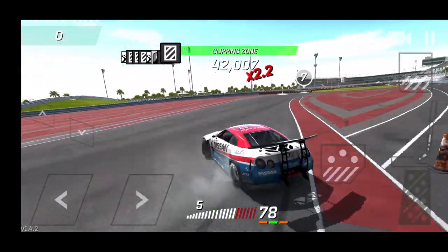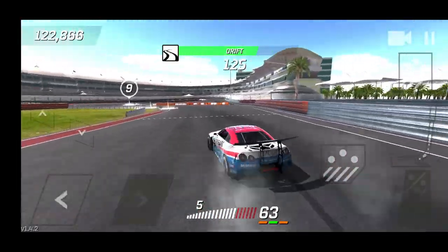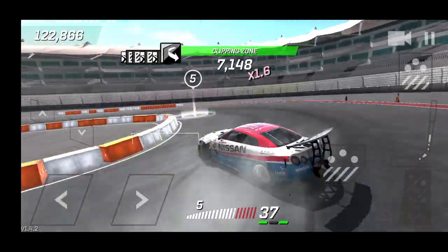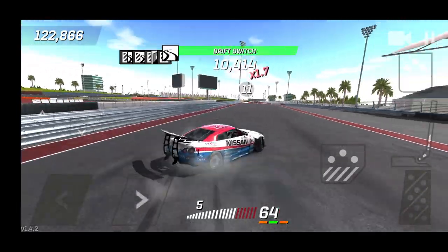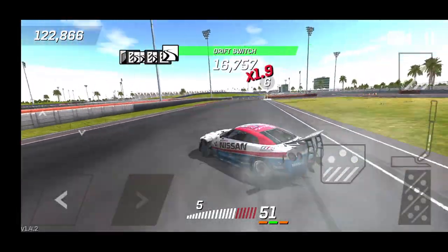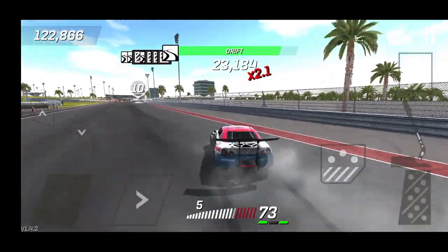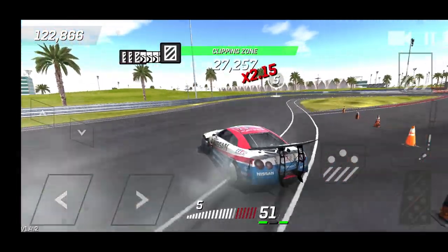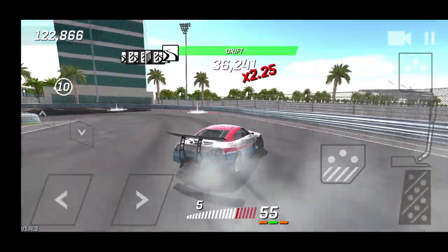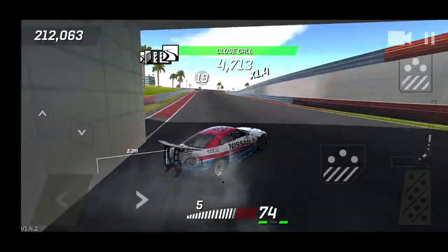I'm hoping we can stay in drift this time. Oh no — not what I wanted to do. Now we need to make sure we stay in drift for the remaining part of the track if we want any chance to get this. We finally got that portion of the track down. If you notice, the clipping points change color based on how well you hit them — sometimes green, off-green, yellow, or red when you miss. I think I've already screwed this run up — into the donut section and smacked the wall.